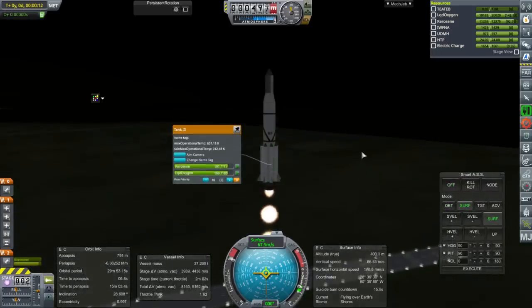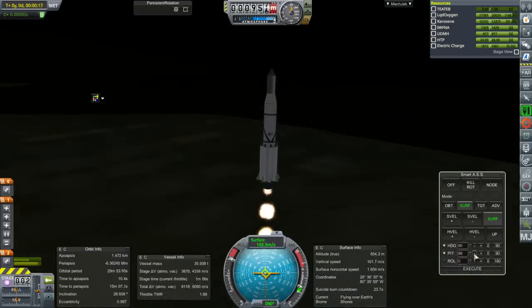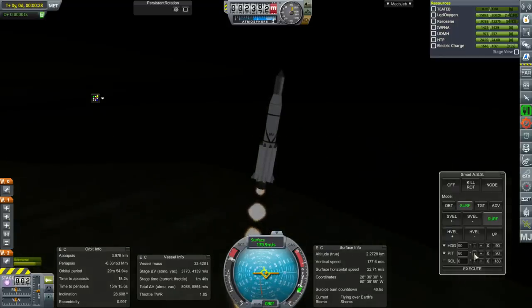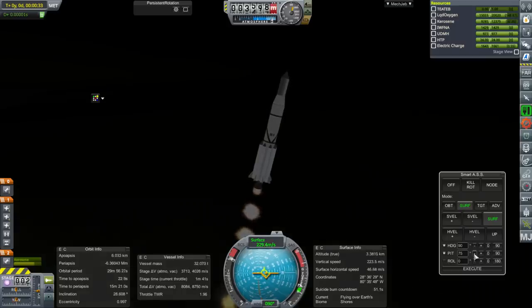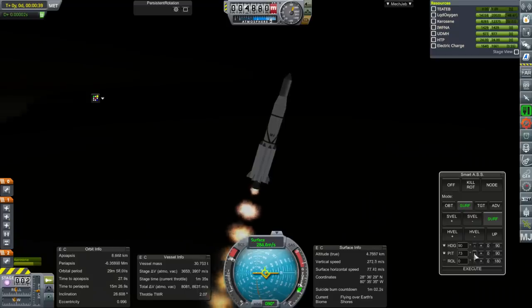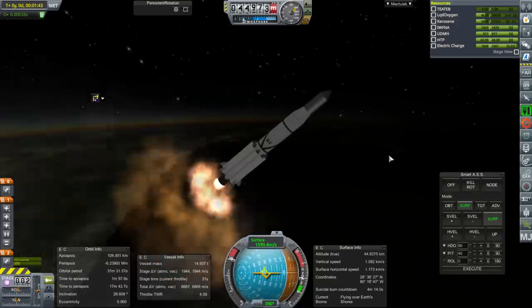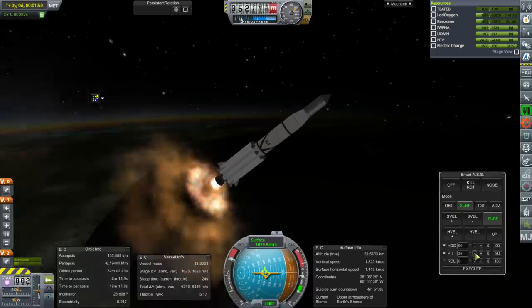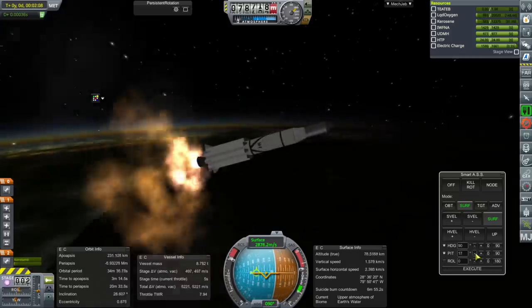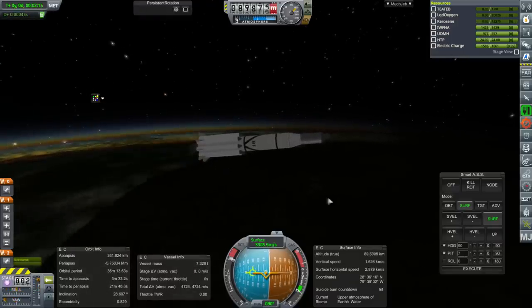Obviously these side pods are 0.48 meter tanks because that's what we have tooled for, and the 1.2 meter tooling would be too big. It's already wiggling just a little bit. SmartASS has eight fins to deal with — it's probably not thrilled with that. We need a periapsis of 231 kilometers. It'd be handy if this stage just got us to that. Delta-V is looking fine. There's 231.